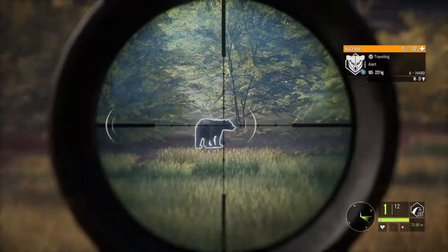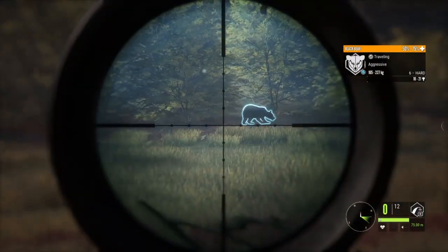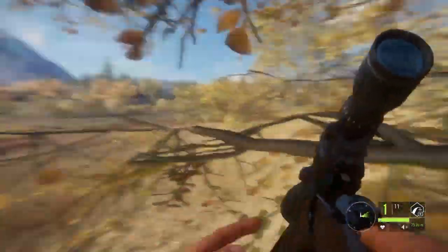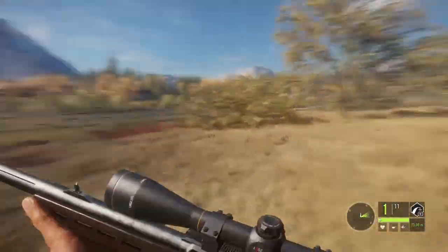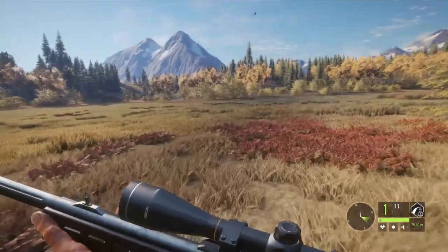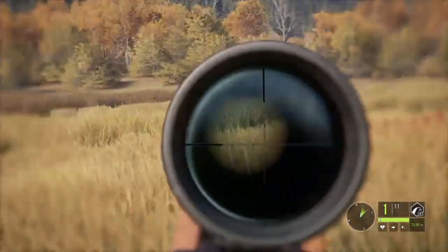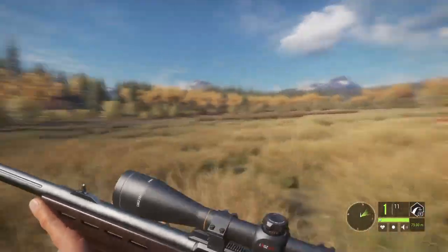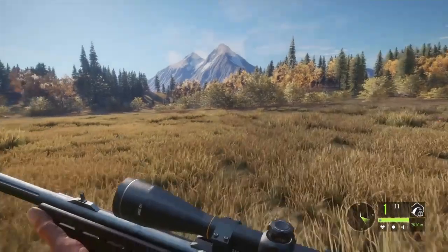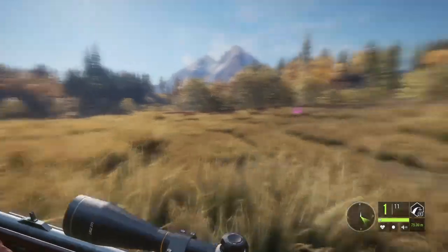Alright guys, so we have a black bear right up here. It's a level 6 hard. We're going to try and take a shot right now. Oh, he's angry. Oh, he went down — he went down very fast. I didn't even think we hit him right there, it didn't look like it. But he went down quite fast. I don't know what a 6 hard is, I don't know if that's diamond. I've never really hunted too many bears because I never really played Layton Lakes too much. He's not too far, so I won't cut anything out — we'll just run across here real quick.